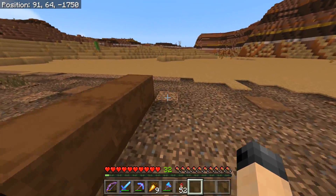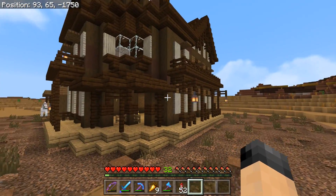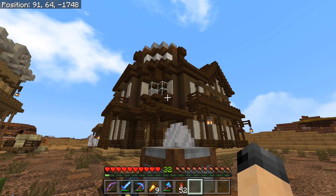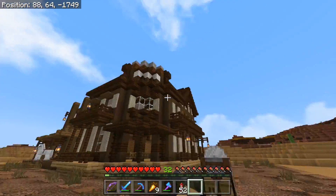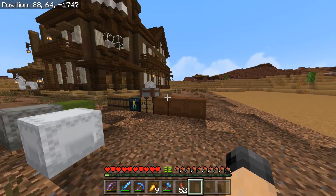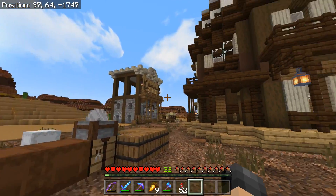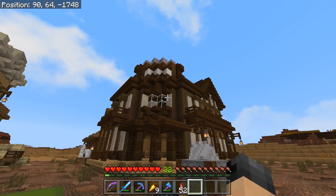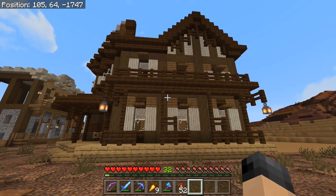The great thing about western style building is it is so simple — it's basic, just so simple, there's not a lot of detail. I did try to add a bit of it though. Like the saloon sign — I added some composters up there. I don't know, tell me what you guys think; I tried to give that saloon sign some fill. I kind of like it but there's something I want to change about it. Anyways let me just show you guys around.